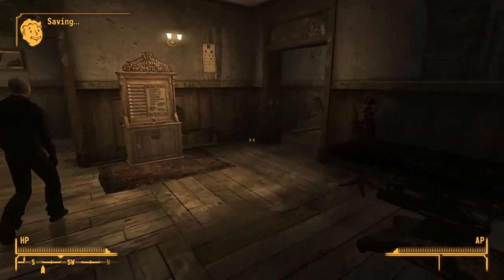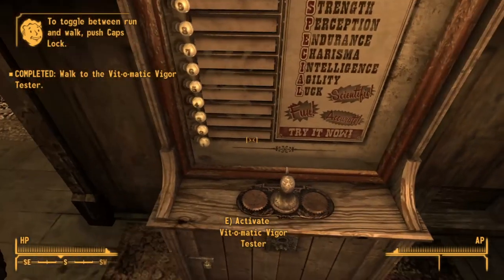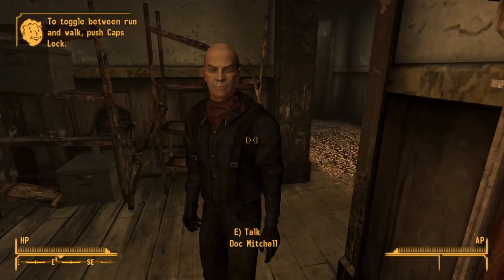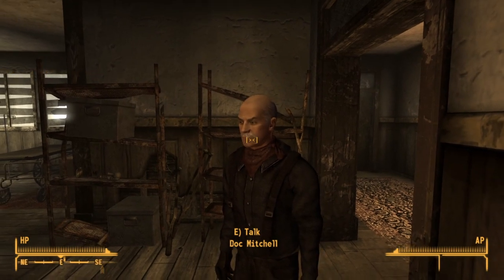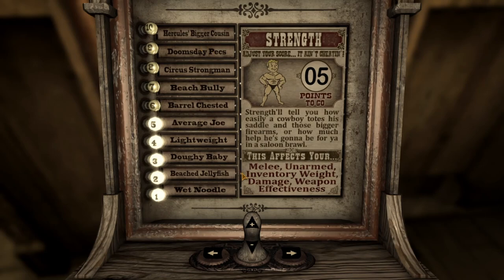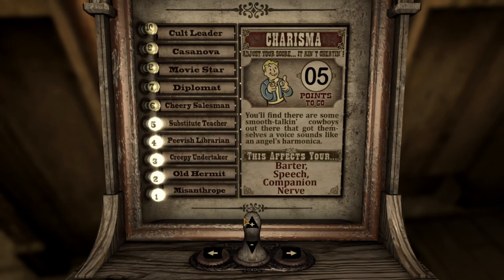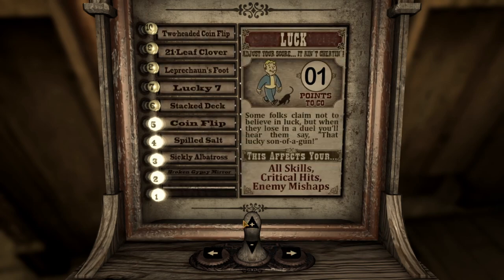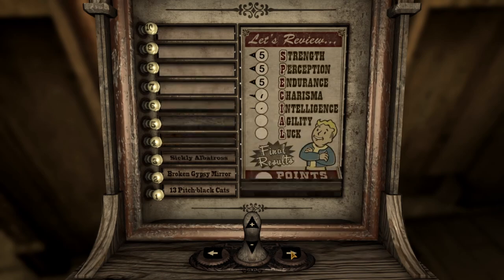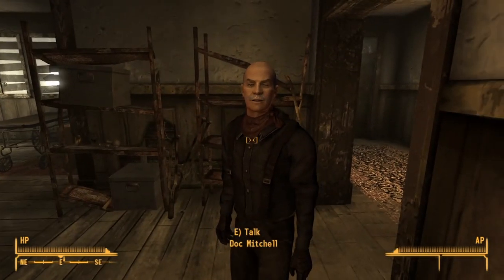We're not going to question what just happened there. Hopefully I set all this up right. We're going to pretend Doc is psychic and communicating to us like Professor X from X-Men because his mouth was not moving. Now for the SPECIAL stats - we're going with two in Charisma, two in Intelligence, and one in Luck. That's a pretty standard score.